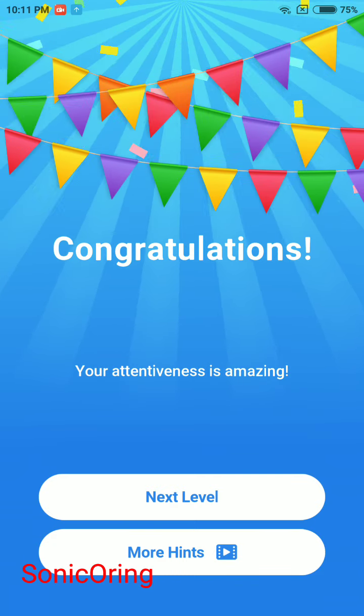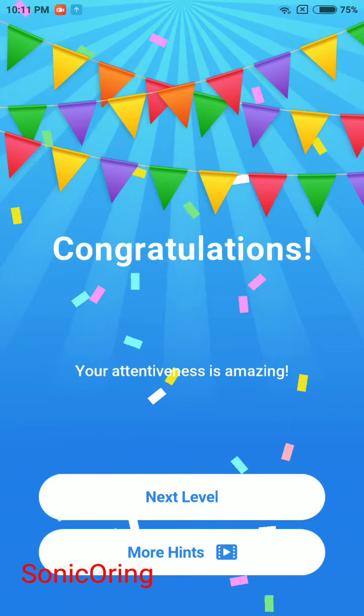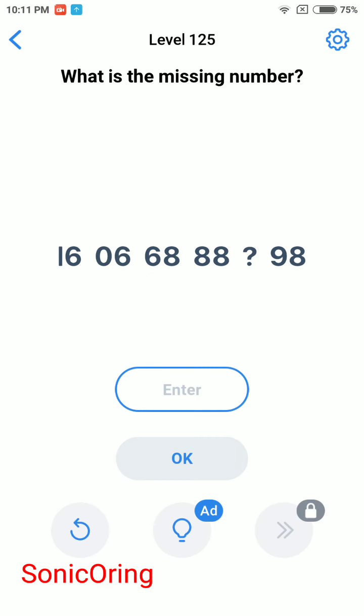Done! 'Your attentiveness is amazing' - thank you, but I missed 2. Now, what is the missing number? 16, 0, 6, 6, 6, 8, 8, 8, 8, something, and 98. You need to read it upside down, so 86, 87, 88, and so on - the missing number is 87.